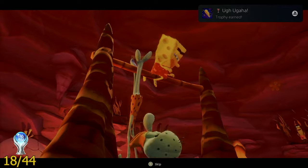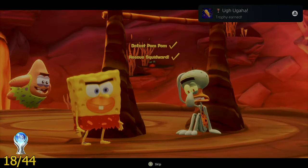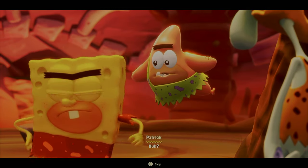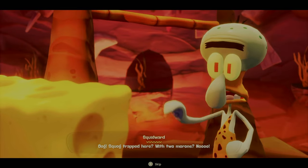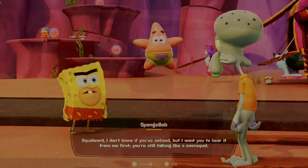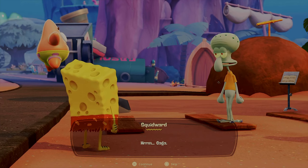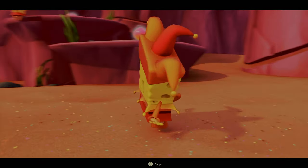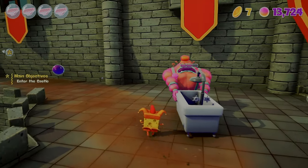The next trophy in this world was called Ooga Ooga, and you get it by rescuing the best character in my opinion — Squidward. You have to rescue Squidward away from a prehistoric Pearl. There's something funny about SpongeBob dressed as a prehistoric man telling Squidward he can't speak. With that, SpongeBob gets a new costume for the next world.